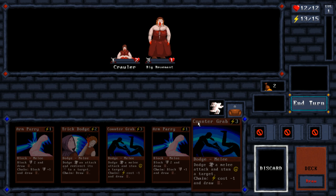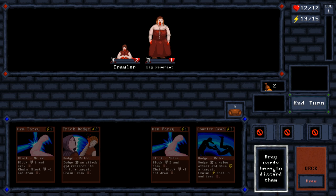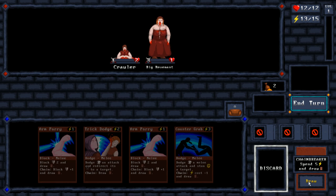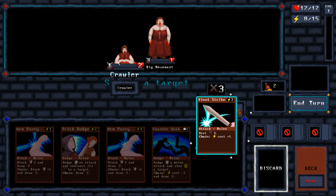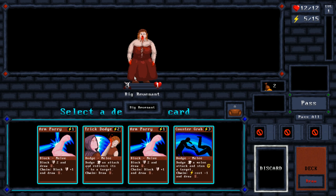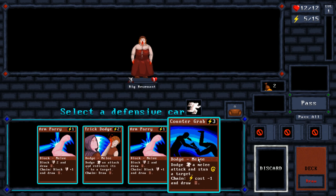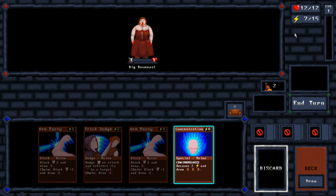I have nothing I can use right now, so I'm going to go ahead and discard a card and draw one. Then we'll just kill it. Now I'm getting attacked and I get to use Counter Grab — this allows me to dodge the melee attack and stun the target, so I take no damage. I guess this one was immune to the stun.